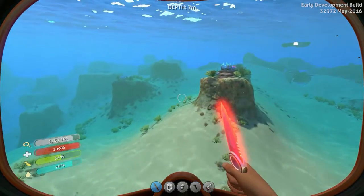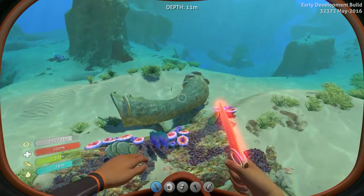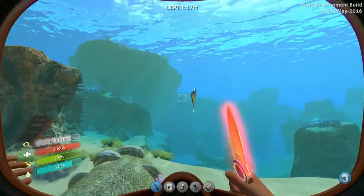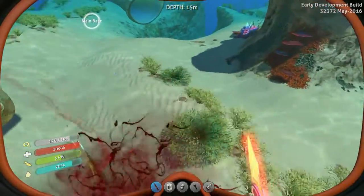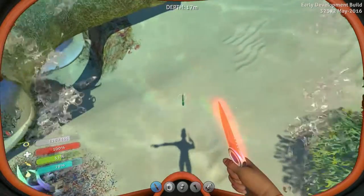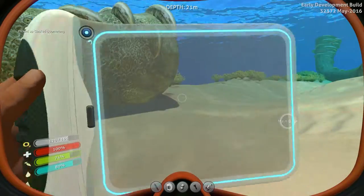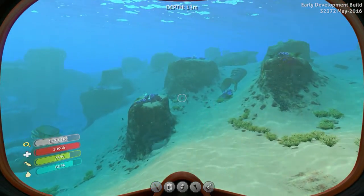Oh, I got my thermal blade — that's perfect, because now I can eat while I'm on the run. This thing has topographic imagery on the front and it has a light in the front too, just like the sea moth. We need to get some scrap or some titanium. We'll go kill some fish — the fish are pretty hard to get now, they're pretty fast. I love this thermal blade, it's probably one of my favorite tool upgrades.